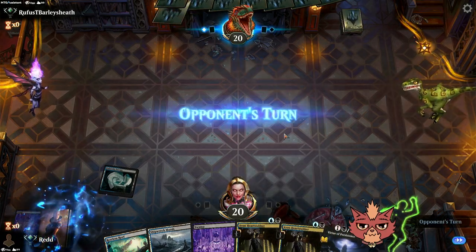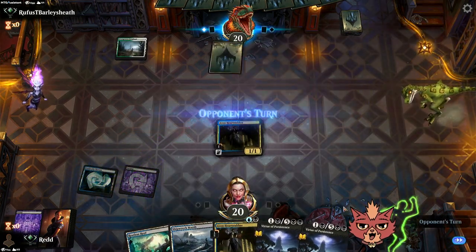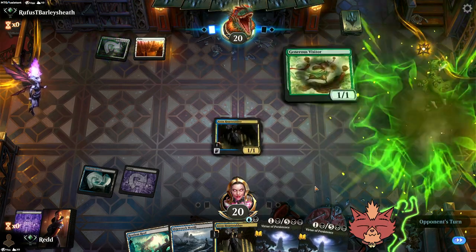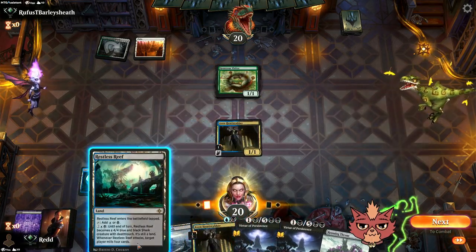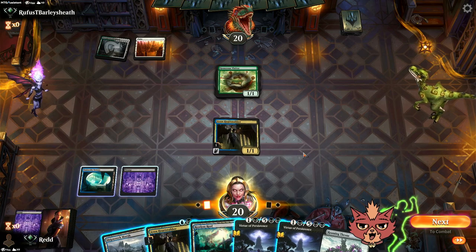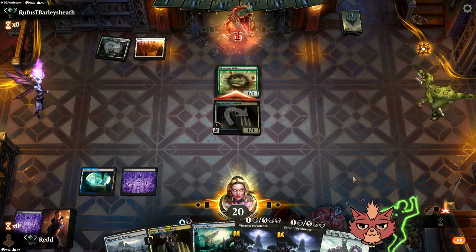We go first — keepable hand with four mana in the opener. Now let's hope we don't flood. We'll start with the surveil and ditch a land if it's on top — four is totally fine for now. Don't need that swamp, not yet. Virtue and Heart Stabber, let's go buddy! Now we see Etrata on top and we get really happy.